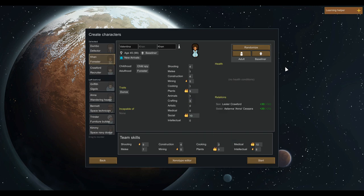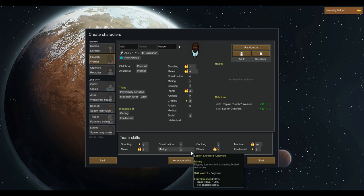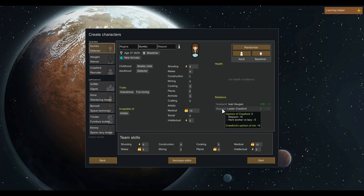So we need construction, cooking, and plants ideally, but they also have to be good at shooting. This can take a long time, but it's worth it to find good colonists. Wait — all three of these people are related. Is that how I should start this story, with a family? Never done anything like that before. They're not great at construction, cooking, or mining. Oh, Lester is her stepson. Let's try this.